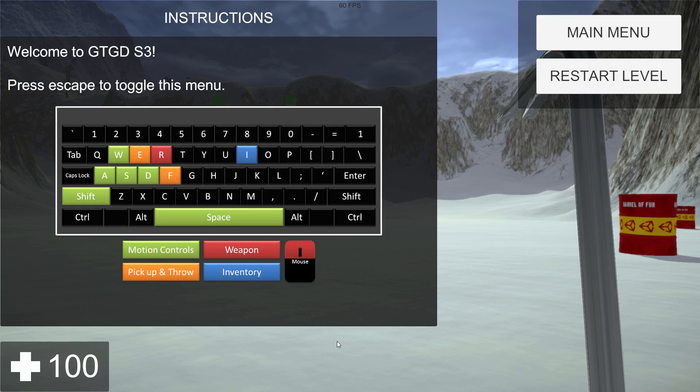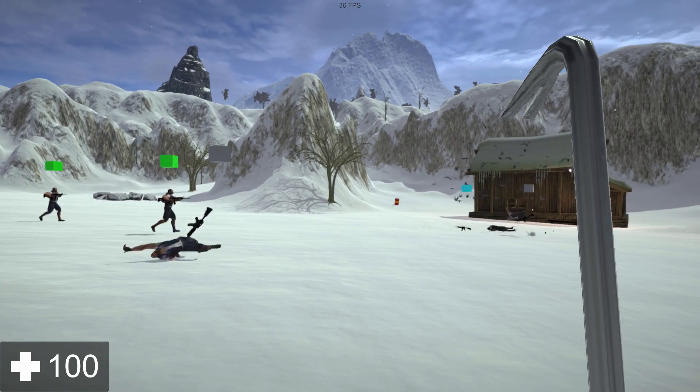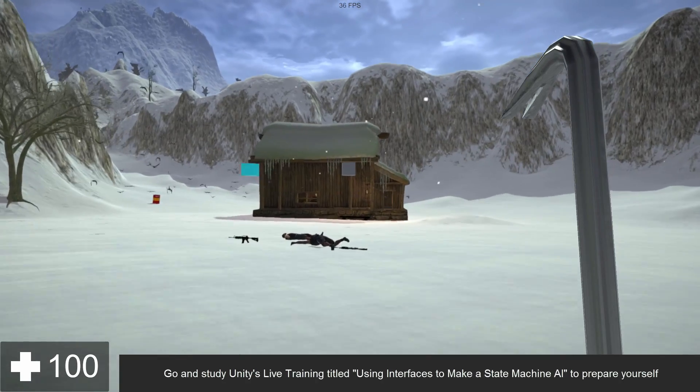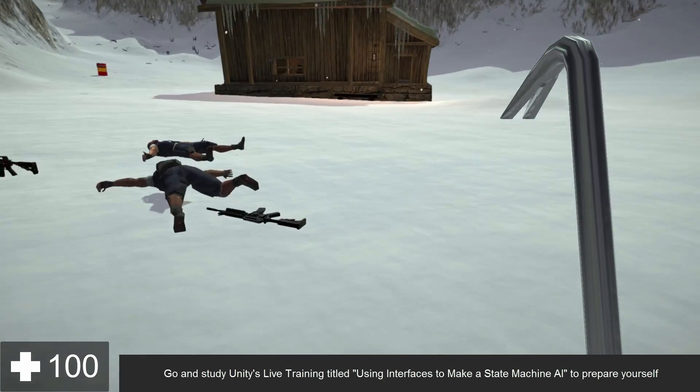Welcome to an update on GTGTS3. What I want to show you here is what the next chapter, chapter 9, will be about. It's going to be about an improved AI system which allows you to have enemies and friendlies that are a bit smarter, and the ranged enemies can use the same weapons as you. What you see here is a shootout between some AIs configured as enemies and friendlies. These two here are friendlies and I've just set them to follow the player.